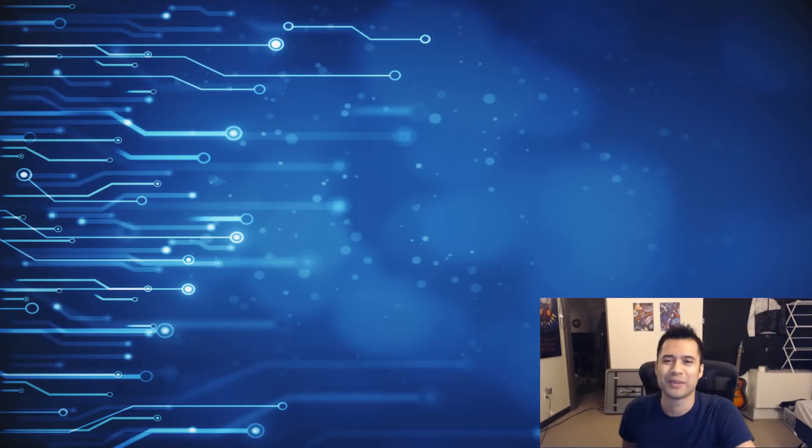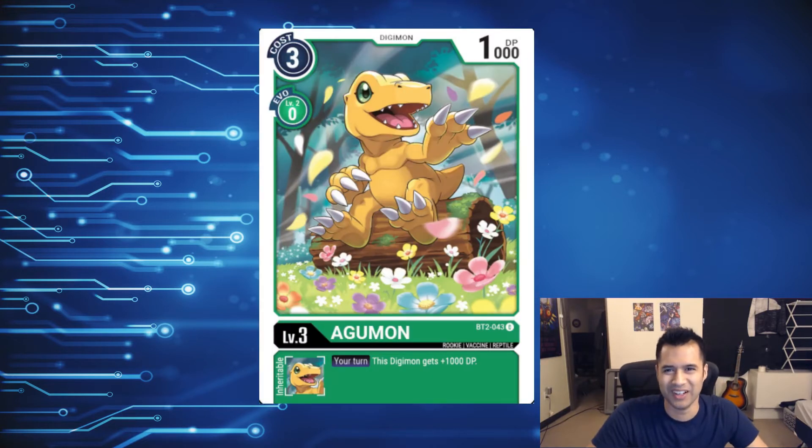Starting off with number 10: Green Agamon. There are a lot of Agamons in the first release, but this specific version is a definite winner. Just look at them sitting there surrounded by flowers, just sniffing some in the open grass — so chill and relaxed. Very cute, and a solid start to our list.